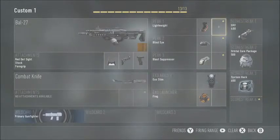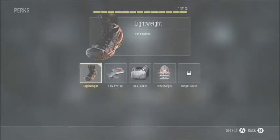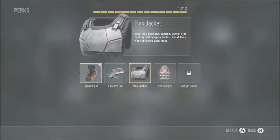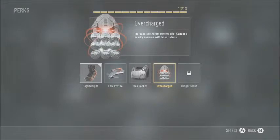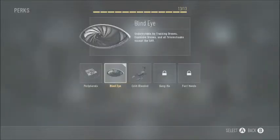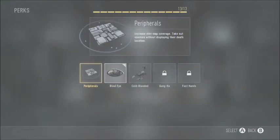Let's get into the perks. For Perk 1 you got lightweight — moves faster. Low Profile — you're invisible to UAVs and all that. Flak Jacket — you take less damage. Overcharge — increased battery life of your extra abilities, so longer stims and stuff like that. And Danger Close.